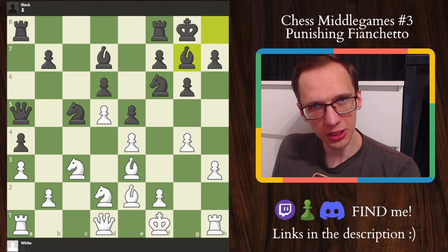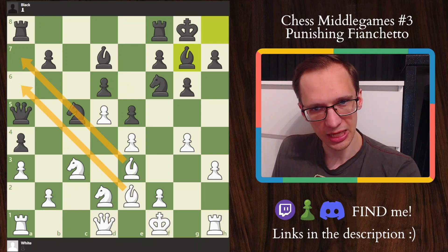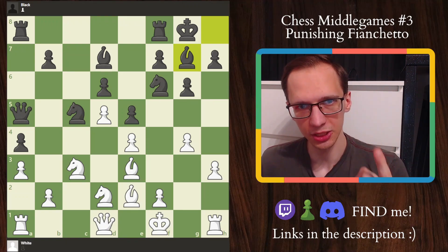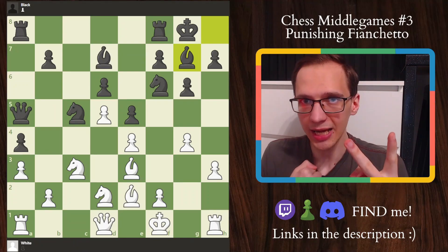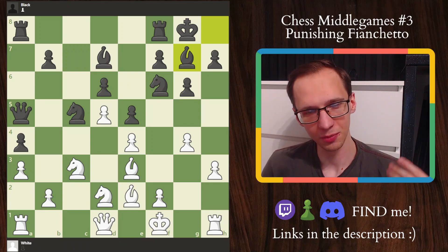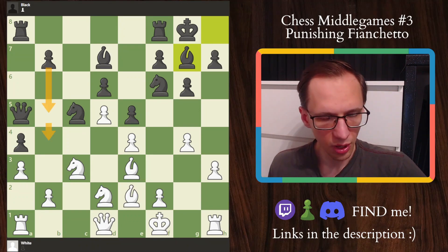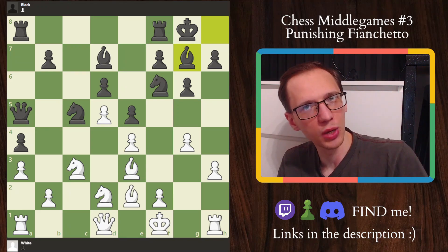Coming back to this position, first we need to understand and answer the question I posed myself a bit earlier — whether we need to play on the queen's side or on the king's side, because to an untrained eye it may not be obvious at first glance. We ask ourselves two questions. One: is there any sharp, dangerous plan for black on the queen's side that I need to stop immediately, such that I would have to play on the queen's side to stop it? And two: is there any dangerous plan I can employ that is going to be better and more reasonable than actually attacking the king's side?